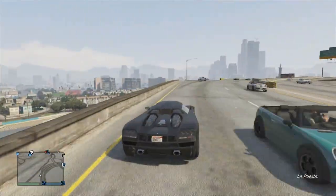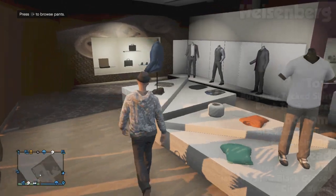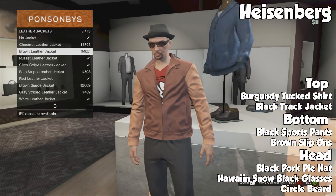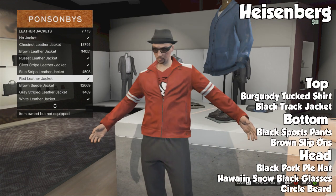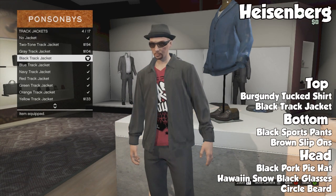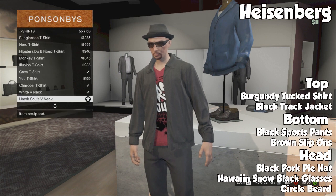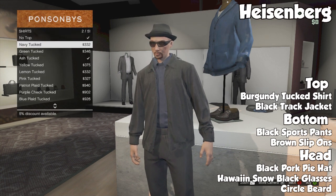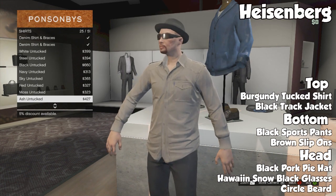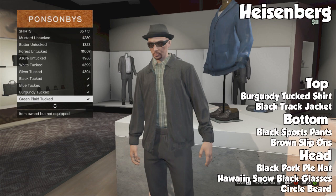If we can hit over 2,000 likes on this video that would be even better. Getting into the first outfit, we have the infamous Heisenberg. There are actually a couple different variations you can do to make your character look like Heisenberg. I went with the black and red theme — he had this on a couple of episodes. I can't remember what season it was in, but you're going to see at the end it kind of looks similar.